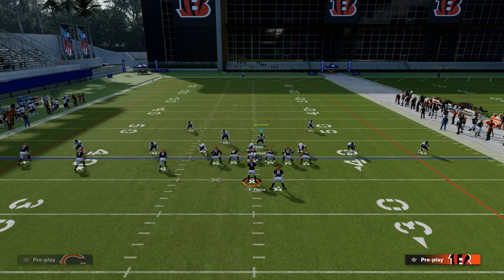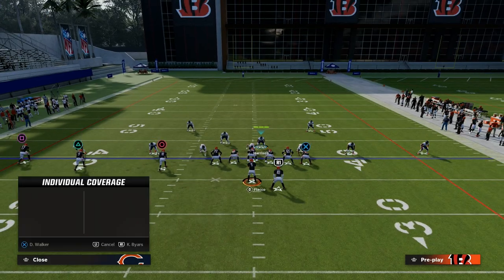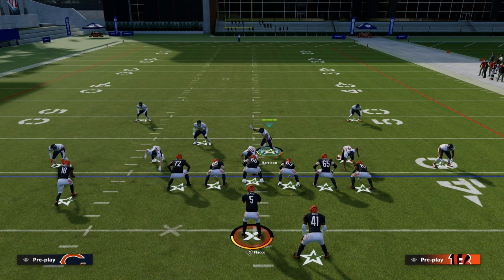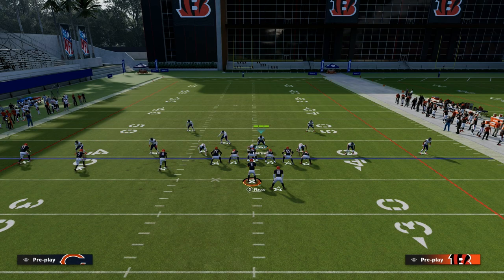On the right side, we're going to put essentially a deep third — and this is pretty much the defense you could sit all game. I'll play some games if they put the running back on a route, like a wheel — I might man that blitzing player up on the running back. Or if they're picking up the blitz and I want more coverage, I'll put this guy in a vertical hook or man him up on the tight end. The vertical hook defends the slant from slant post; the man on the tight end defends the post or seam streak, then you user the slant.